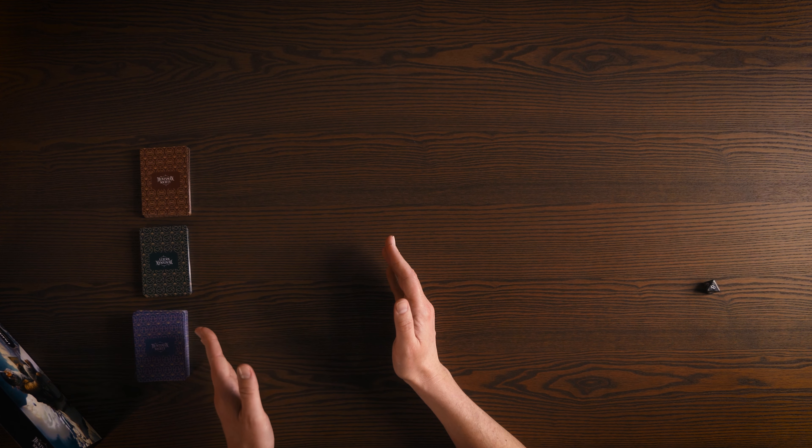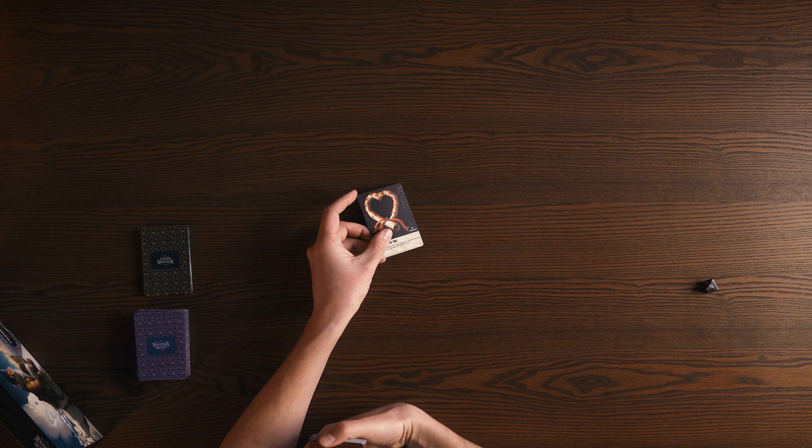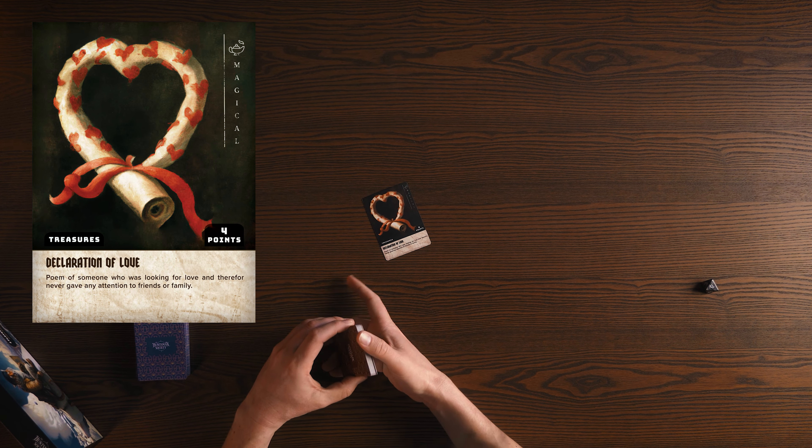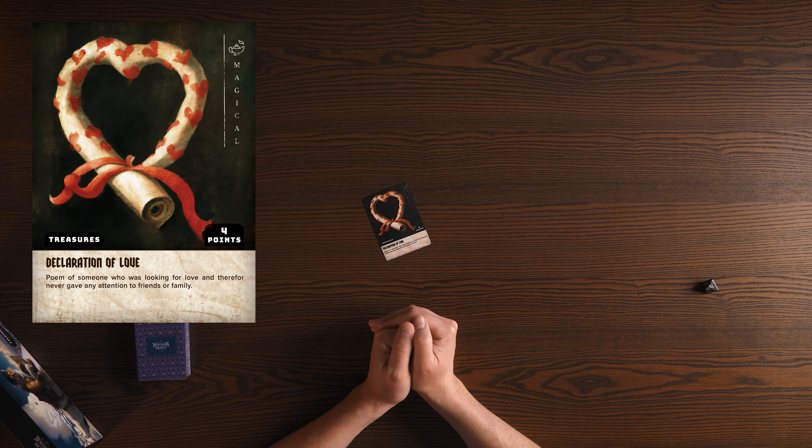The game consists of three piles: red, green, and blue cards. Let's start with the red cards. These are treasure cards. On a treasure card there is a description of what the treasure is all about and the amount of points that it is worth — the value of the card. Before you start the game, you and your opponent decide how many points you will need in order to win the game and become the greatest Huntsman of the Society.